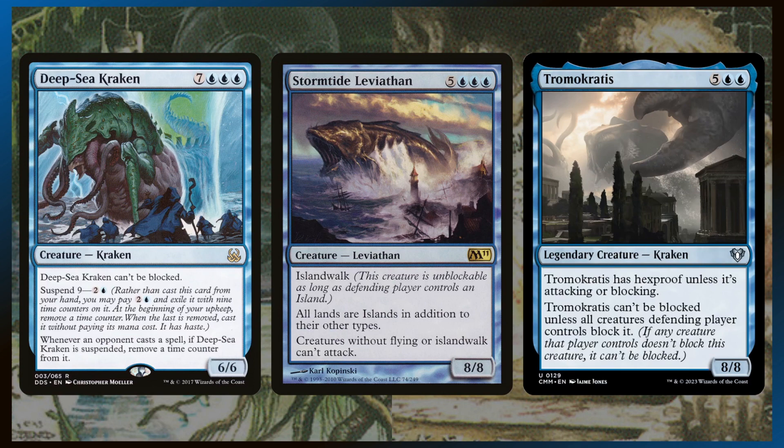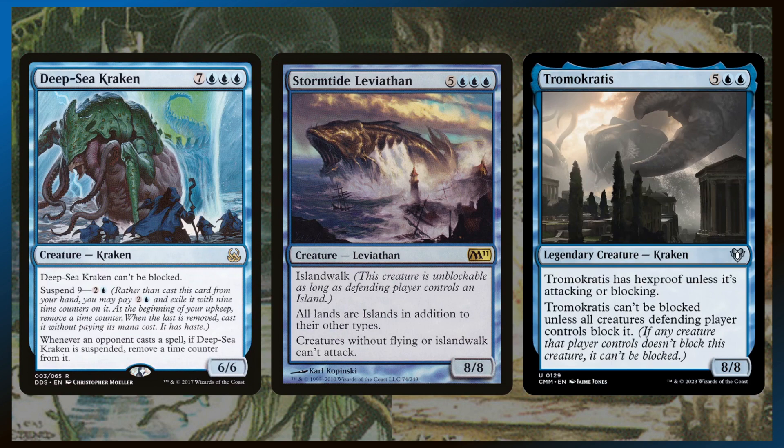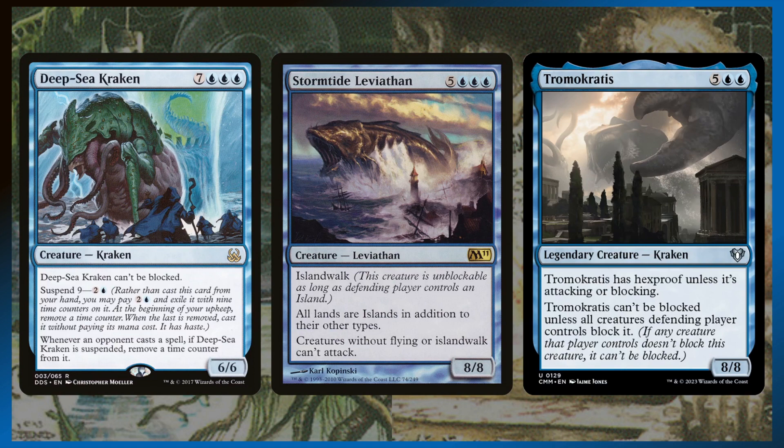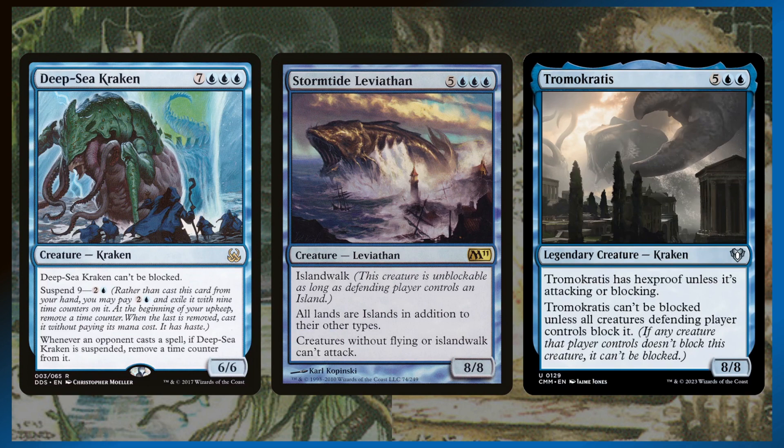Then we have all of the sea monsters that care about being unblockable. Deep Sea Kraken is one of my favorite cards of all time. You can pay three mana to suspend it, and then whenever an opponent casts a spell, you get to remove a time counter from it. So you can easily get this thing out so fast because people aren't going to not play their spells. And then you have a giant 6/6 unblockable haste Kraken — suspend gives it haste, which I love.